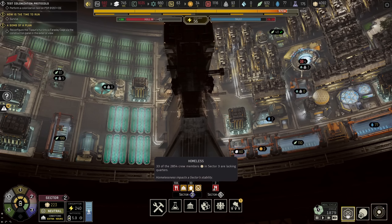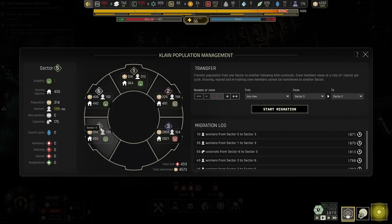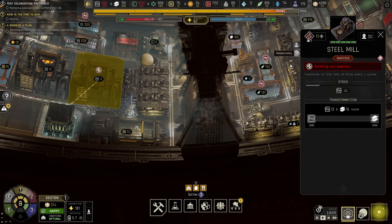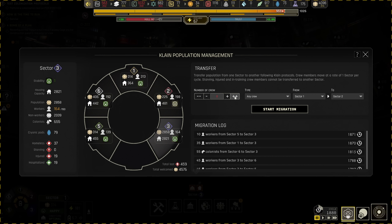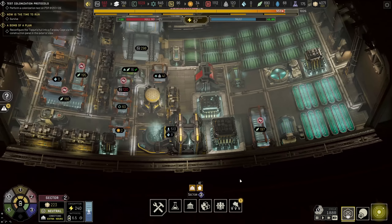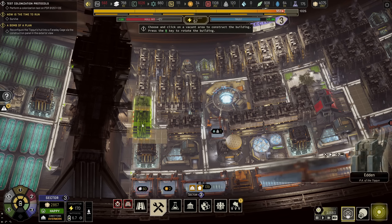It's not easily mitigated either. Can I pull workers from anywhere else? Not really. What I can do is temporarily power down the steel mill, freeing up 30 workers from Sector 1. That way these 30 workers can help out in Sector 3. Go — be quick about it. Sector 3 also has a housing issue, and that's probably the easiest thing for me to fix.